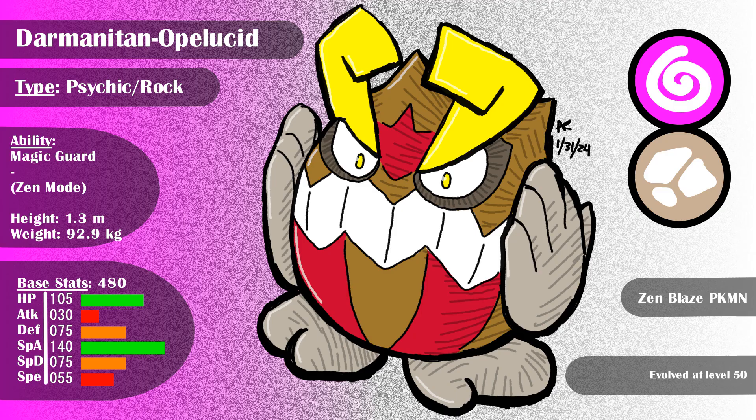Its stats are just the zen Darmanitan we're used to but worse, and Magic Guard probably wouldn't get used much. Such a slow Pokemon with 7 weaknesses and subpar defenses just isn't going to get used over zen mode, which turns around the worst of those problems. This form of Darmanitan would be like one of those gargoyles you see by rich people's houses, as kind of a spiritual guardian. Only strong trainers or people who know strong trainers would be able to have them around, and those without the hidden ability tend to get given away, while the zen moders are kept by a strong trainer.